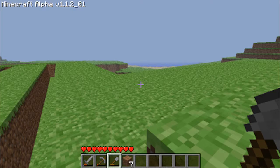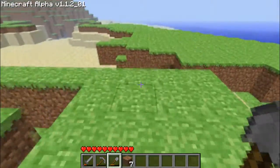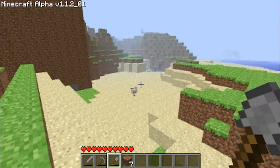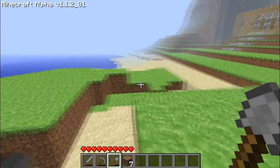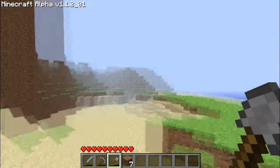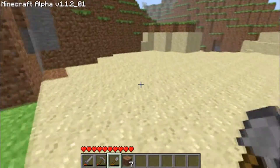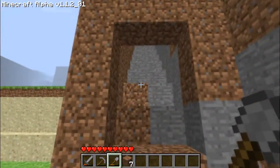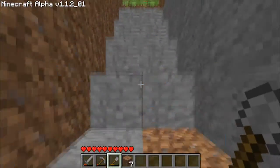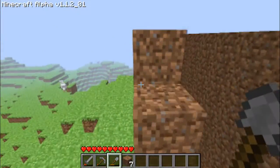Come down over here — you can see I've extended this out quite a far bit and I've dried up the water that was there because I'm going to take off all the dirt, level this all off, and make a giant pool here. I've made steps here and I've got a little door here as well. I'll show you what this one leads to — they all link together anyway.